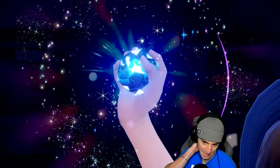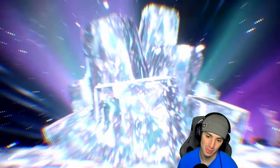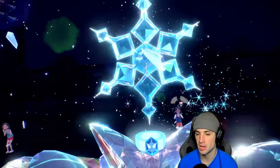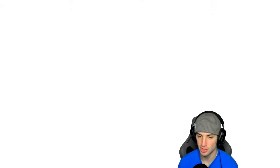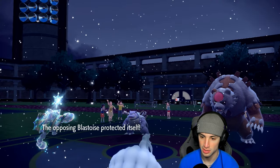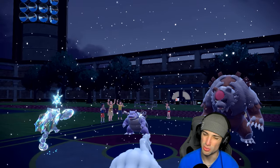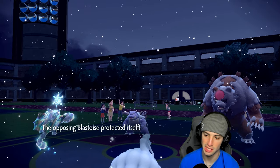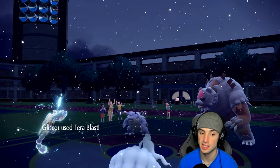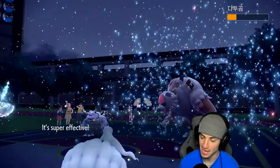There's a tera type coming out here — Gliscor looking to get things started hot in the new season. We're going straight up attacking; they probably think we're setting up aurora veil so they might try a shell smash. Blastoise goes for protect — re-strike's blocked. Ursaluna, are you going for blood moon? Terror blast launches first — how much damage are we doing? Choice band terror boost, super effective... not quite enough.